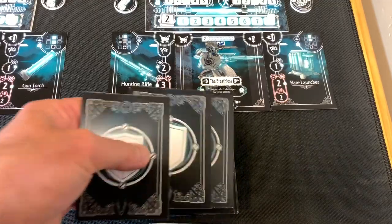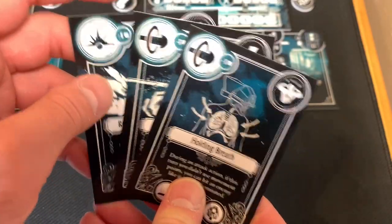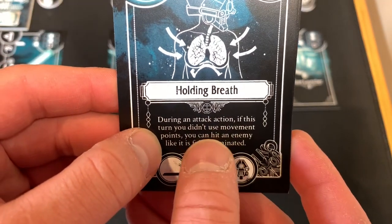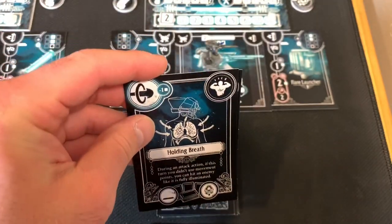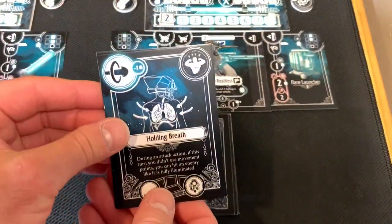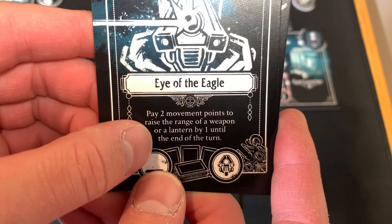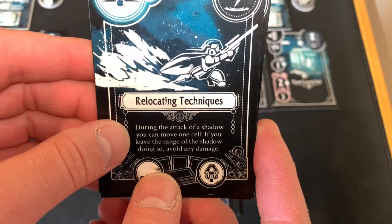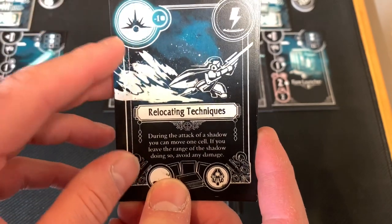Next we've got our Sniper — the Breathless — who gets three cards. Holding Breath: during an attack action, if this turn you didn't use any movement points, you can hit an enemy as if it is fully illuminated — so staying still makes you more powerful when attacking. Eye of the Eagle: pay two movement points to raise the range of your weapon or a lantern by one until the end of the turn, so you can see or shoot farther into the darkness. Relocating Technique: during the attack of a shadow, you can move one cell — if you leave the range of the shadow doing so, you avoid any damage. That's a really good card.